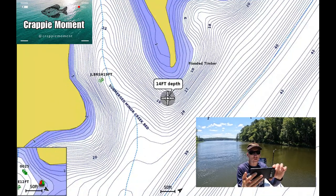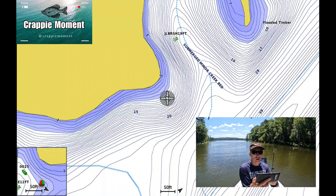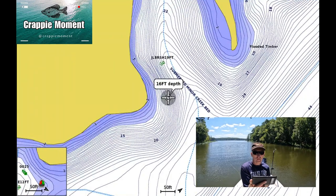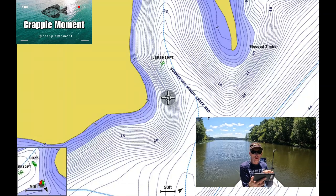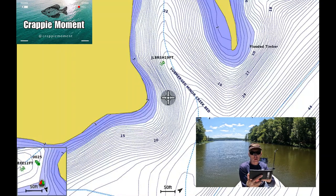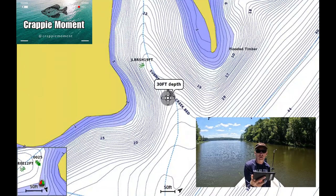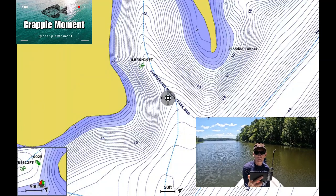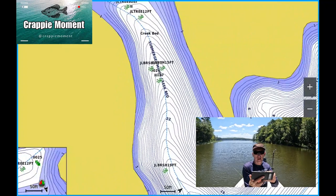Over here on this other side of the creek arm, that point right there is a great place to look for crappie. You can see those contour lines are fairly close together, so there's a ledge there providing good cover. Crappie can go to that shallower water chasing baitfish and then go back out to deeper water - 15 to 20 feet. These are great places to look for summer crappie. Brush piles are also in here in this creek.